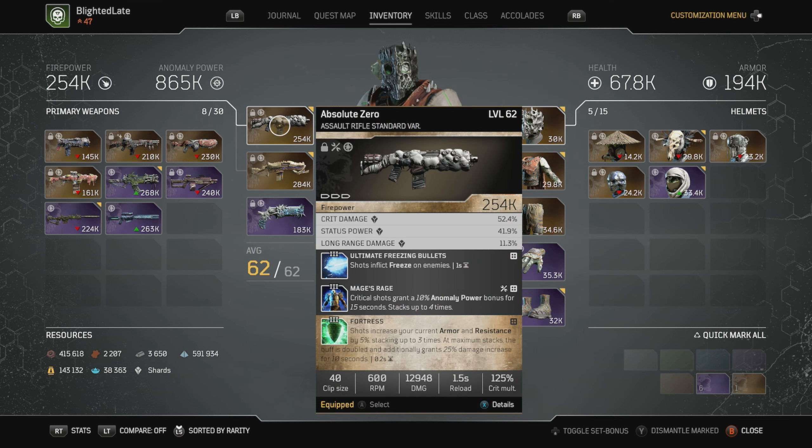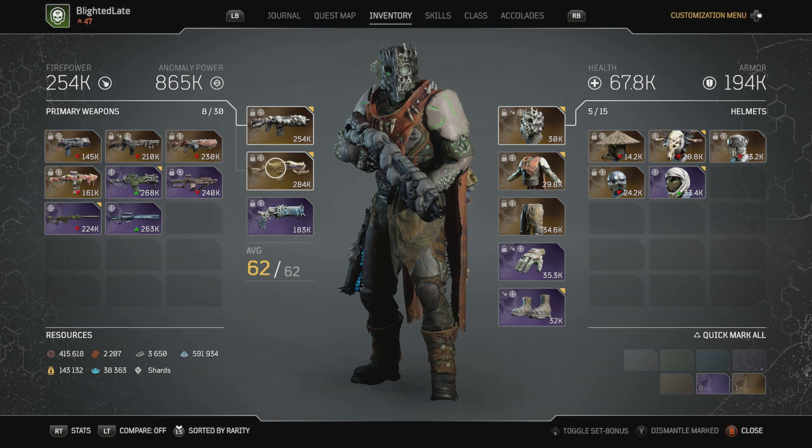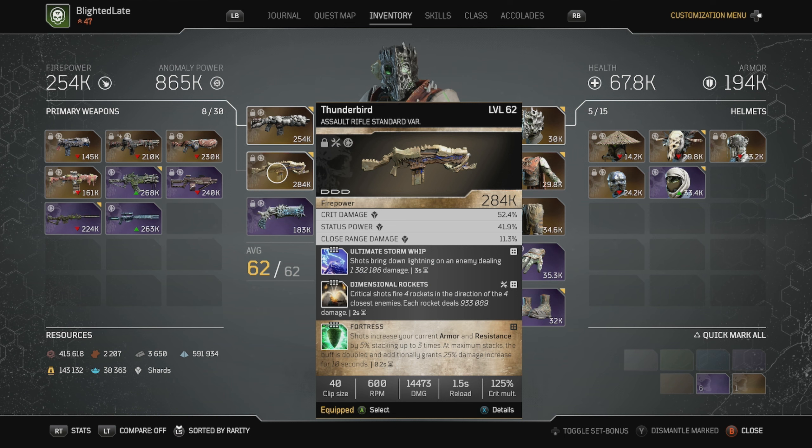I use Absolute Zero with Mage's Rage and Fortress, with Ultimate Freezing Bullets — giving me status power and critical damage. I also have the Thunderbird with Ultimate Storm Whip, Dimensional Rockets, and Fortress. This way, no matter what weapon I'm using, I'm able to stack extra damage to my turrets, and that extra damage also adds on to Dimensional Rockets and the Ultimate Storm Whip.